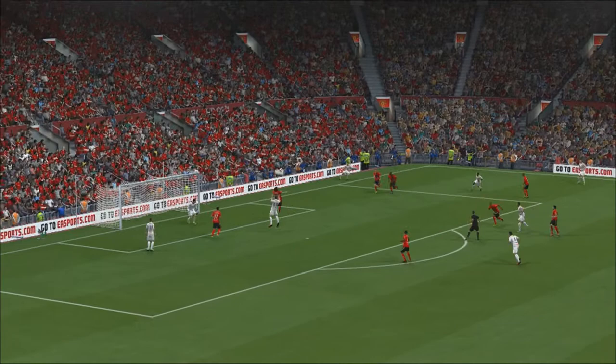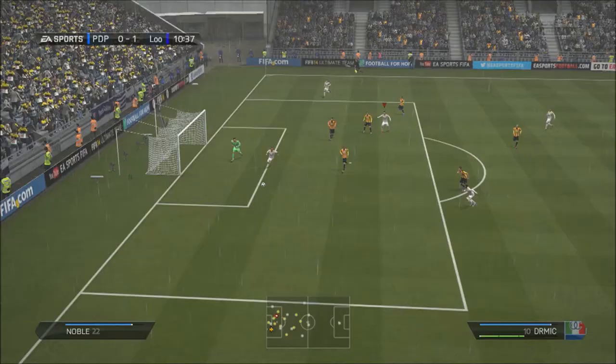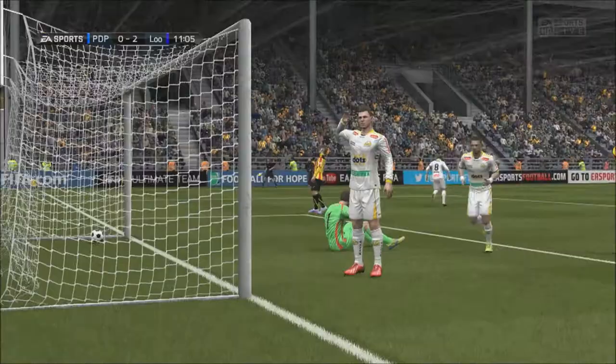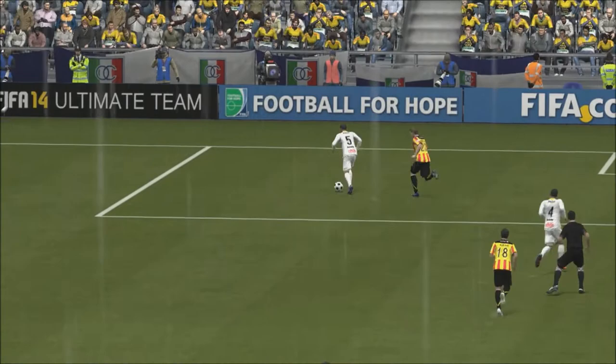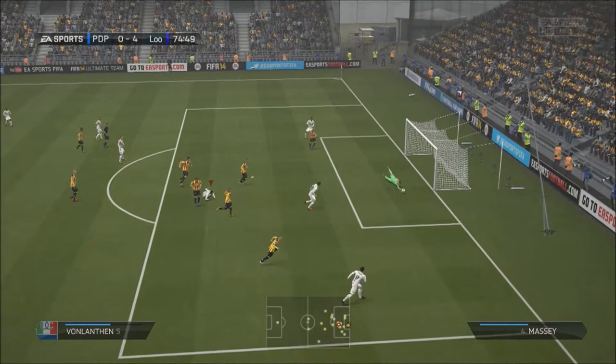Look at that for a header as well. I know it was a free header but he managed to get a lot of power behind it. He has 66 heading accuracy — yes, 66 — and he plants that in the top corner with ease. That's the thing I was most surprised about: 66 heading accuracy and he just plants it home. There's no stopping it. If he gets his head on it, 9 times out of 10 the keeper's not stopping that.